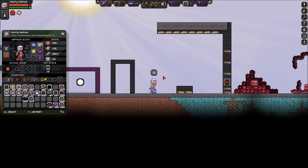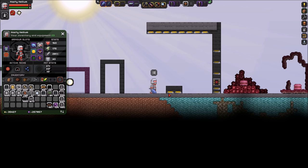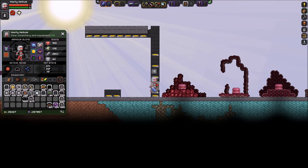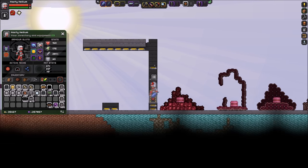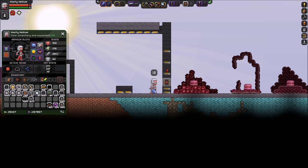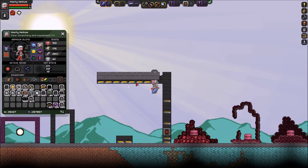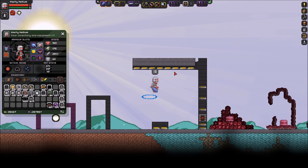Some of you old school players might remember jump pads. These are cool alternatives to elevators — when you walk over one it bounces you upward. They're wall-mounted so they need a background behind them, but you can string them together and use them as a quick-access space elevator that shoots you all the way up. You can also line them across the ceiling so if you jump into them you get stuck and ride along horizontally — a fun alternative to the rail system.